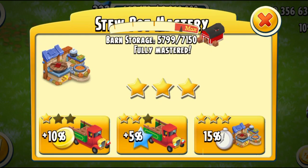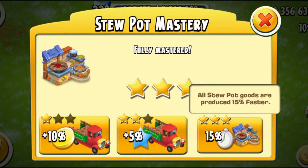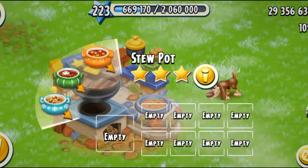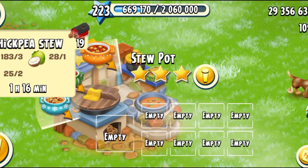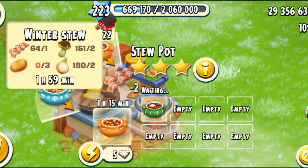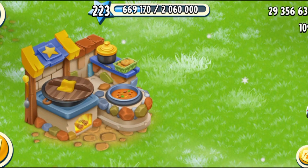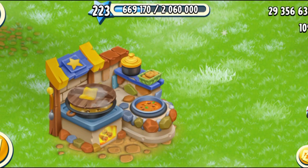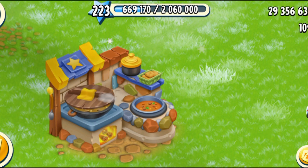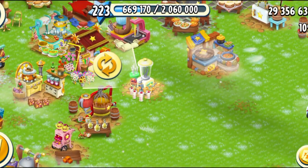Let's have a look at it — fully mastered. I love, love, love when this happens. When you get the third star, it means the products will be produced 15% faster. So my stew will be produced in one hour and 16 minutes, my chili stew will be ready in one hour and 42 minutes, and my winter stew will be ready in almost two hours. That's one benefit you get. But honestly, I don't care about the speed — I just love the design of the machines when they're fully mastered. It means that you worked hard on your farm and actually ran the machine.